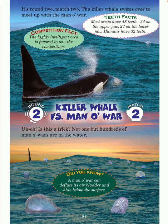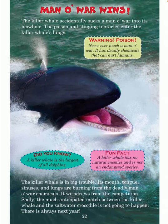Uh-oh — is this a trick? Not one, but hundreds of man o' wars are in the water. Did you know? A man o' war can deflate its air bladder and hide below the surface. Man o' war wins. The killer whale accidentally sucks a man o' war into its blowhole. The poison and stinging tentacles enter the killer whale's lungs.